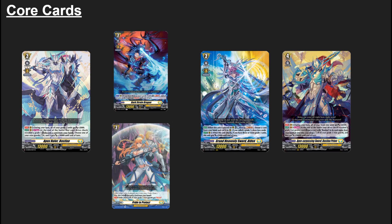Let's get to the key cards. Bastion itself is mostly the main key card as the ride deck, but Alden is a very important card - it creates card advantage for rear-guards on Grade 2 and Grade 1, which is definitely a must-play and arguably the most important card in Bastion right now.